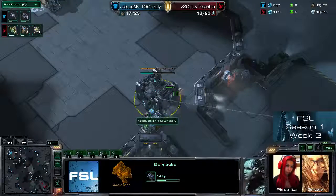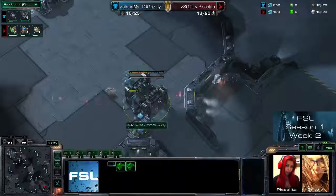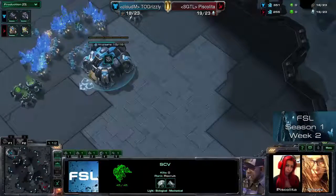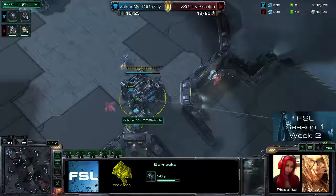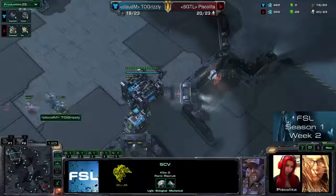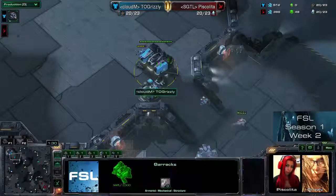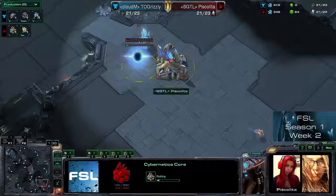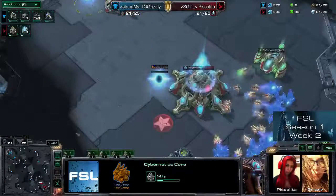Grizzly again trying to get a wall-off done, but again Piskalita manages to get one probe in — pulling two SCVs in order to get that probe. Just pulling one back to the minerals. Between all the workers she saved her SCV. Has to pull another one, and gets that SCV back to mining. Pretty annoying if Protoss does that. Now she could finally seal the deal but she doesn't. In the meantime we have a Cybernetics Core incoming for Piskalita. Probably a gateway expand after the Cybernetics Core. And there's the expand for Grizzly — again in base, she wants to play it safe. The one-gas opening is pretty typical for Piskalita's play.